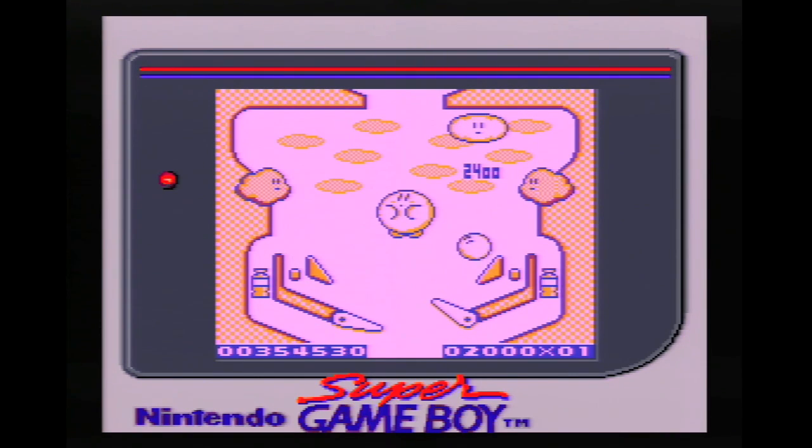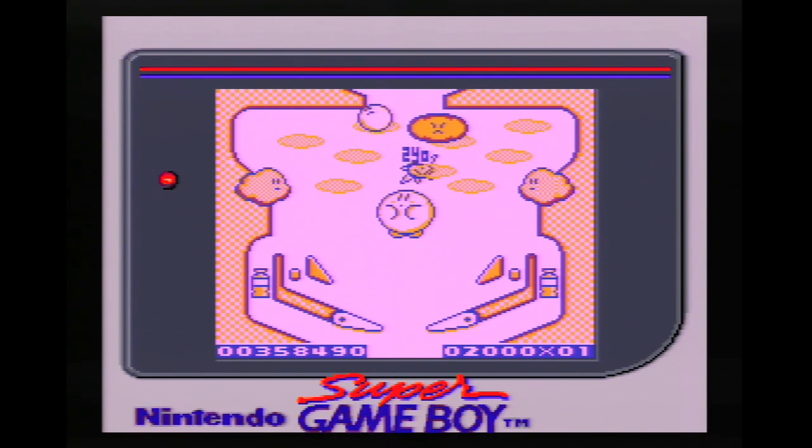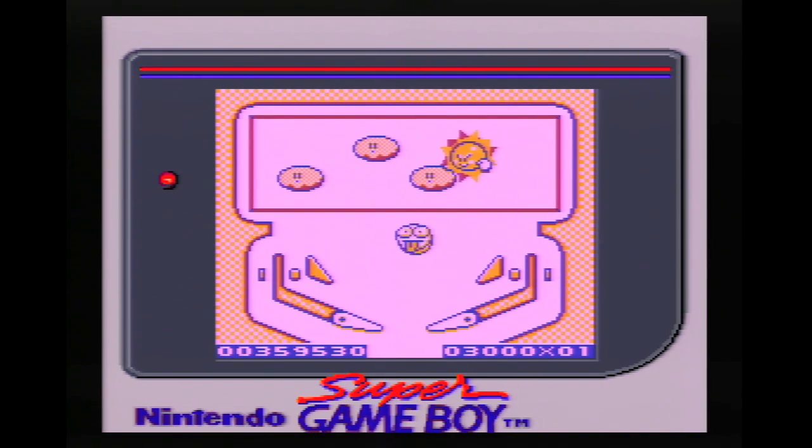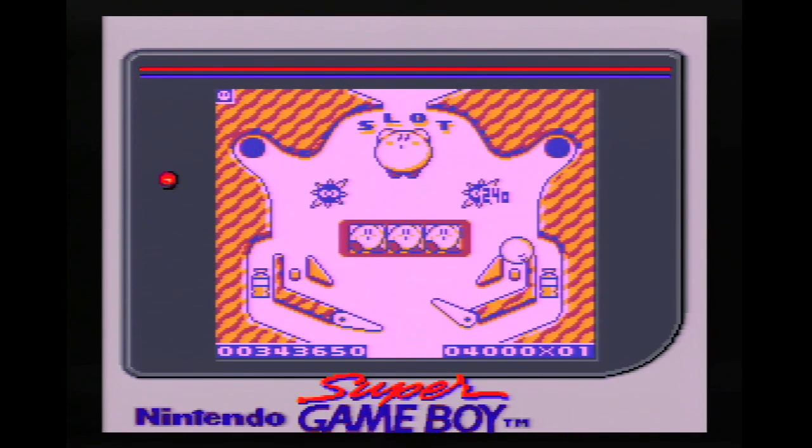These middle screens are imaginative. On one table, you have to hit the cloud a certain amount of times, and when you do, the cloud will start raining. The rain causes Kirby to take out his umbrella — if you hit the umbrella, you'll get a boost to the third screen. How awesome is that? On another table, there is a slot machine. If you manage to get three Kirbys, the big Kirby will throw you up to the next level. Again, awesome.